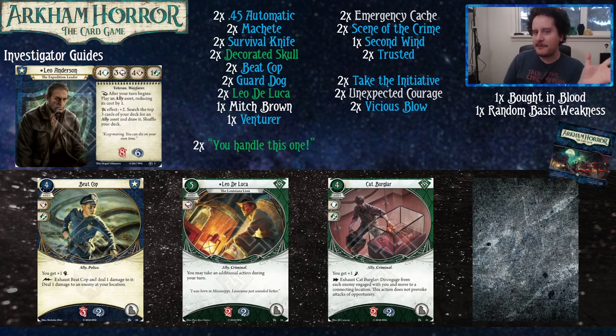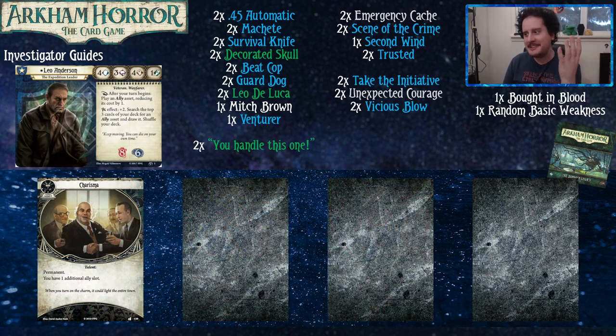We're going to talk about the Dunwich Legacy, because that cycle has the permanent card Charisma, which gives you one additional ally slot. It's really good with Leo because you want to have allies in play without needing to find Mitch Brown — for example, you could have Leo DeLuca, Mitch Brown, Beat Cops, Guard Dogs, Venturers, and Catbugs. Charisma is also a super easy card to proxy. This is a must-buy for Leo Anderson — it's like being able to upgrade your unique asset into something that actually works.